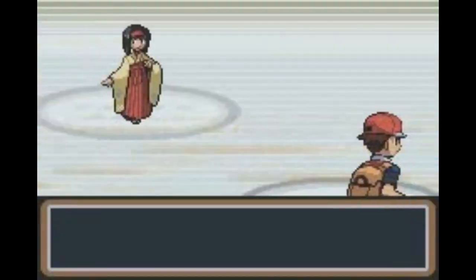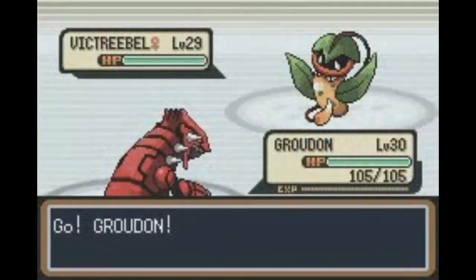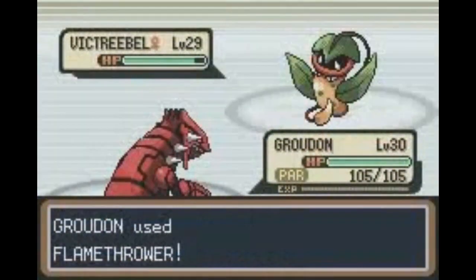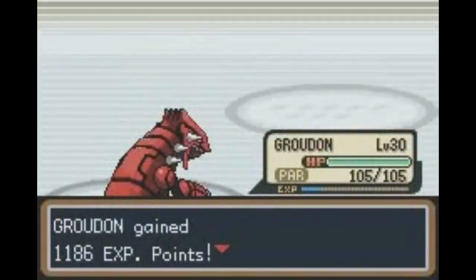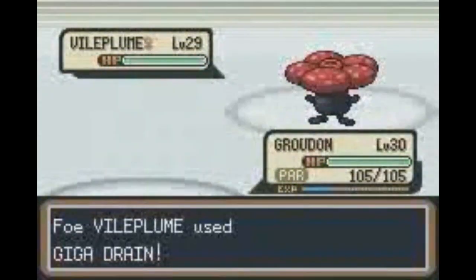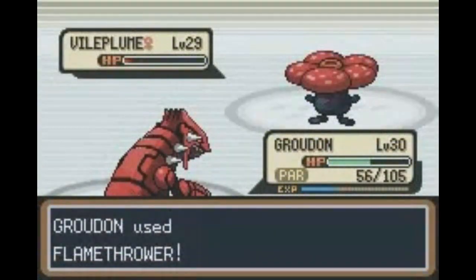Getting Flamethrower at the Game Corner, combined with Groudon's Sunlight ability, was very helpful in overcoming Erika. It may seem like overkill giving Groudon Flamethrower, but if you saw how many times it fainted from Giga Drain, you really can't blame me for the additional power spike.